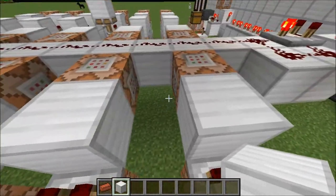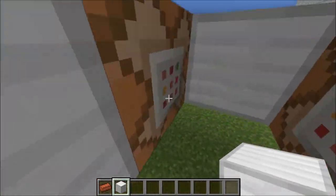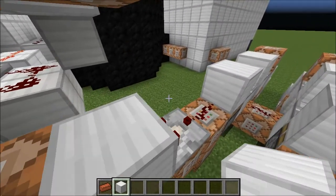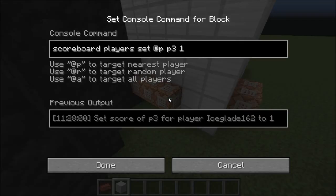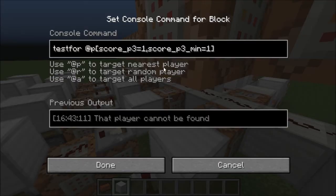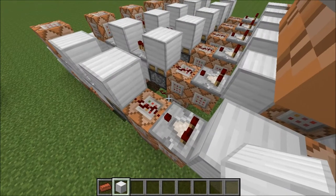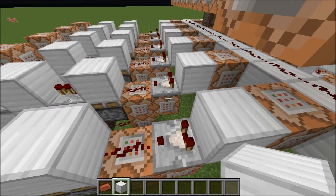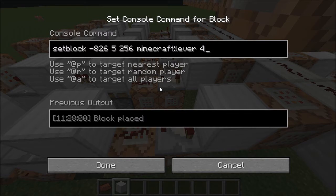We have these command blocks down here that will test for a player with certain objectives. For instance, when we enable this command block — which is the score of P3 — this command block will activate because our player will now have a score of 1 for the objective P3. The first thing that happens is this comparator will turn on, and then the lever is turned back off using a set block command.